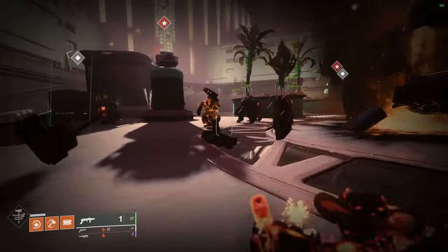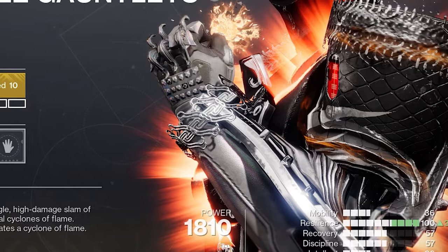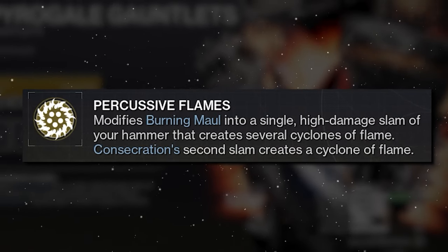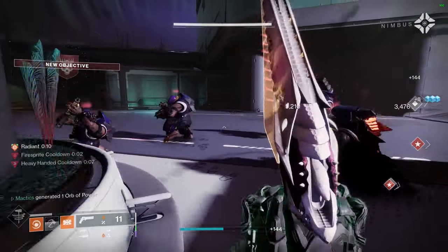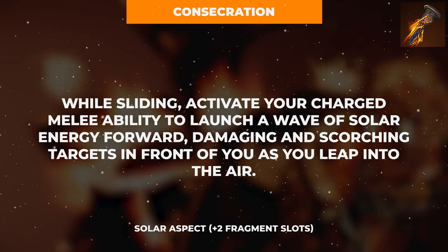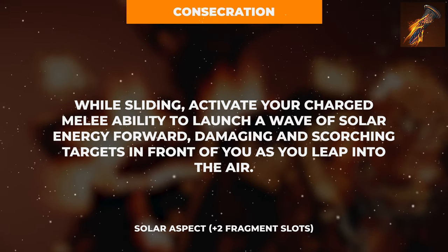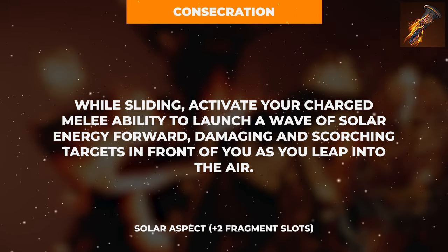This overpowered titan build begins with the Pyrogale Exotic Gauntlets, which exist solely to modify your two primary abilities in this setup to do significantly increased damage and create literal fire cyclones. The first of these two abilities is our first aspect, Consecration, which in addition to granting two fragment slots, also transforms your fully charged melee ability while sliding into a two-part hammer combo that has a lot of intricacies you might not know about.